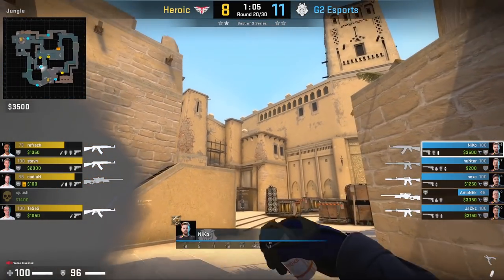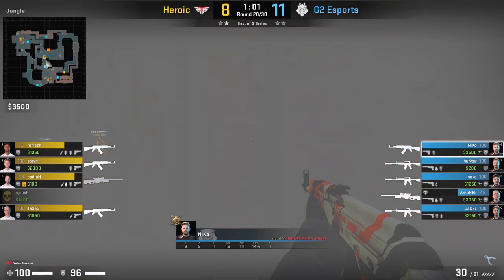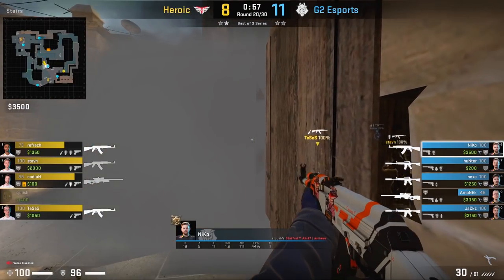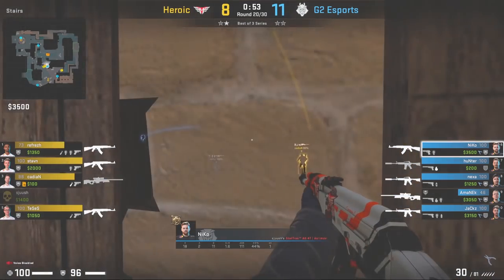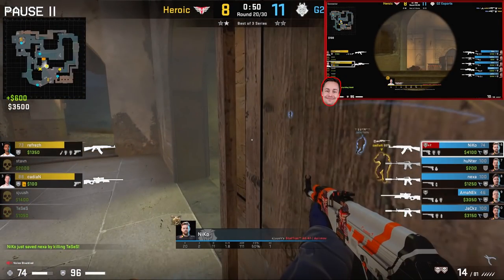In the game against Heroic, Heroic throws the top connector smoke and tries to push through. Since Nikko plays anti-flash once again, he dodges the flashbang and gets a double kill onto Tess and Starn. Nikko also knows the last guy is towards connector — it's an AWPer — so he starts jiggling his barrel to keep Cadian's attention or shoot a shot. Because Nikko is messing with Cadian, Cadian's attention is fully on Nikko, and Hunter comes in from the back and shoots him in the back of the head.